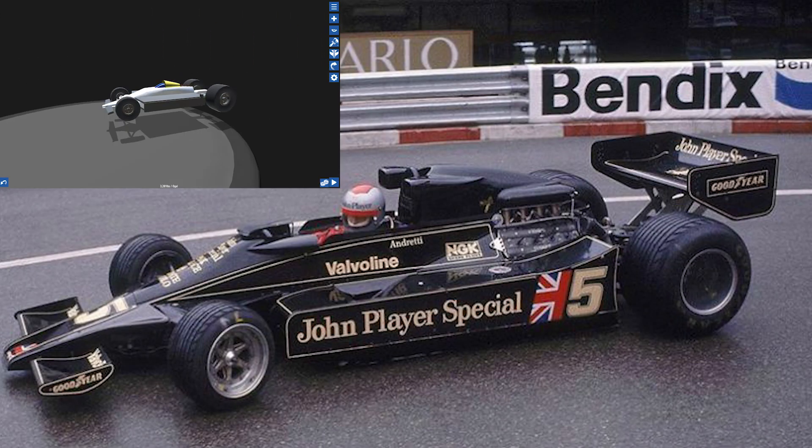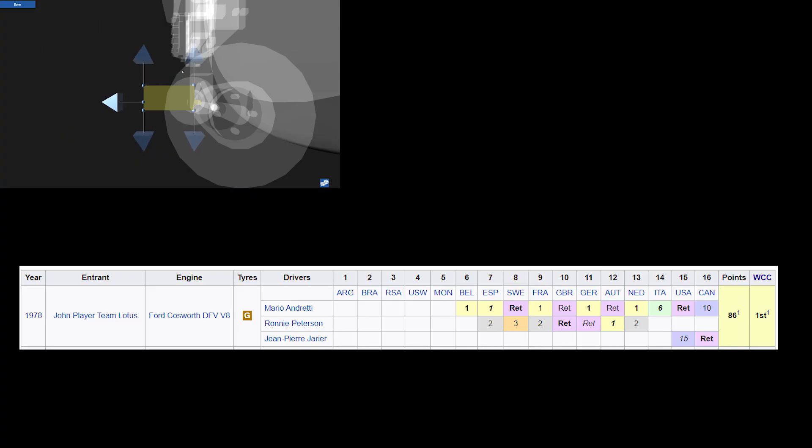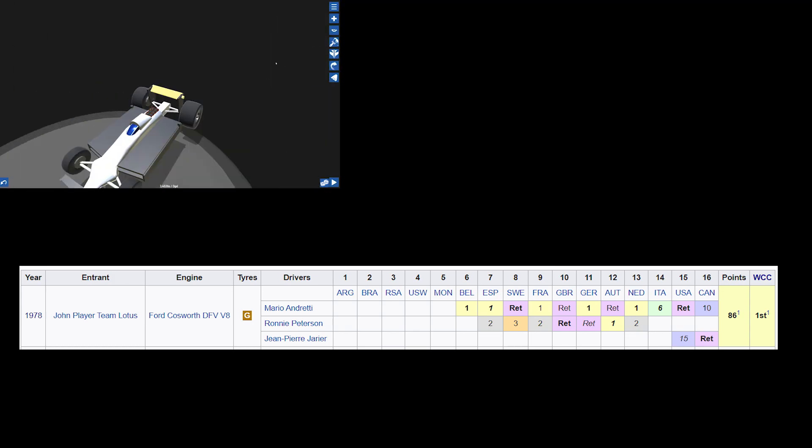After developing it for a year, the concept was perfected with the Lotus 79. When introduced, it won six out of the eleven races it was entered in during the 1978 F1 season, cruising to both the drivers' and constructors' titles.